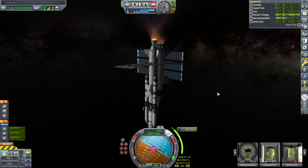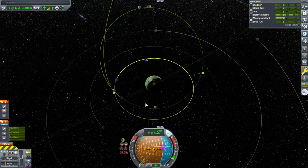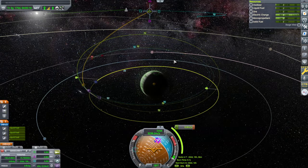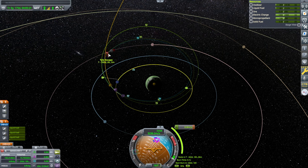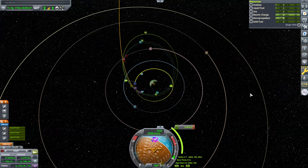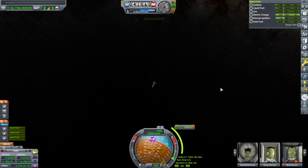Correction burn. Okay, we still have a Laythe encounter and it's still getting us into orbit. This is fancy — we gotta pass by Laythe, and then there's a pass by of Tylo there. So that's not bad. If only we could transmit the science. We were set up for that 0.8 once we get into the Jool system.